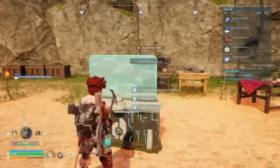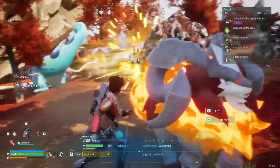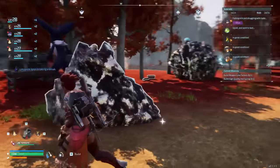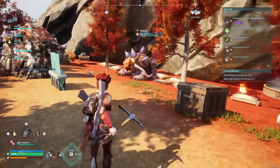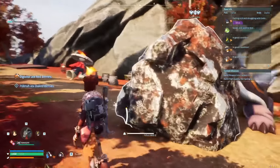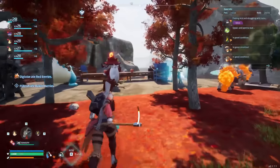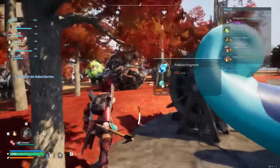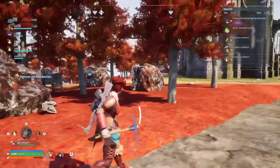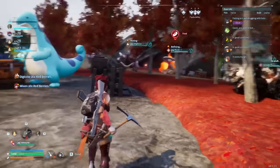Let me travel to my second base to give you another example. The very best way to build a base is to build it as simply as possible. This second base is all about mining rocks — the only things we do here are eat, sleep, and mine rocks. I've never had a single issue with this base. They sleep, they smelt, I have my little assembly line working — it's a very simple base. But what if I want to make something cute? You really can't, based on how the AI and pathing system works right now.